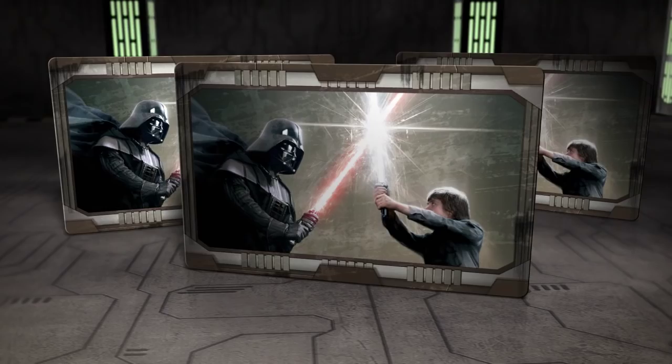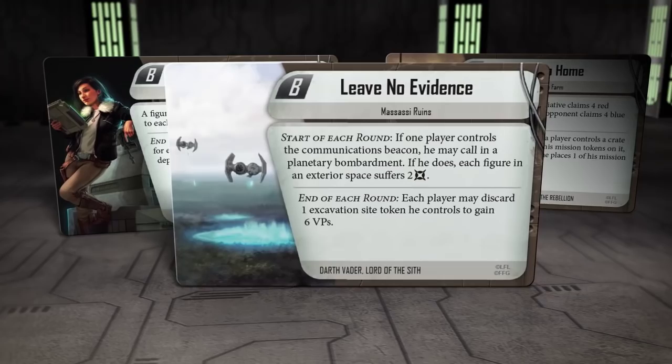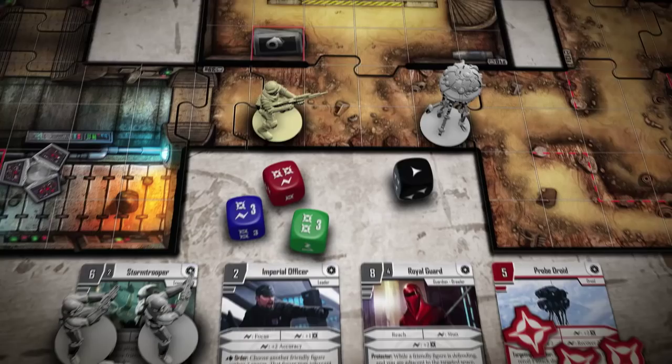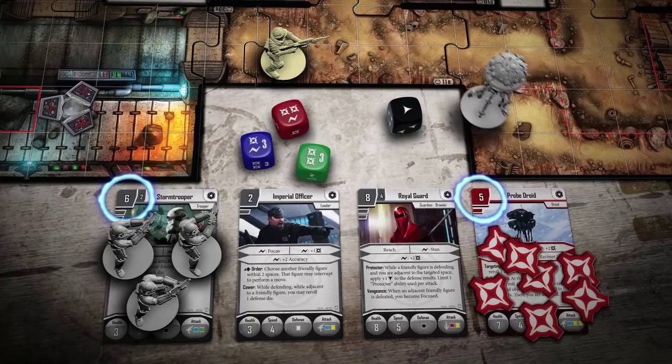When the mission begins, you and your opponent battle head-to-head over conflicting objectives. Both players attempt to gain victory points by completing these objectives and eliminating hostile figures.